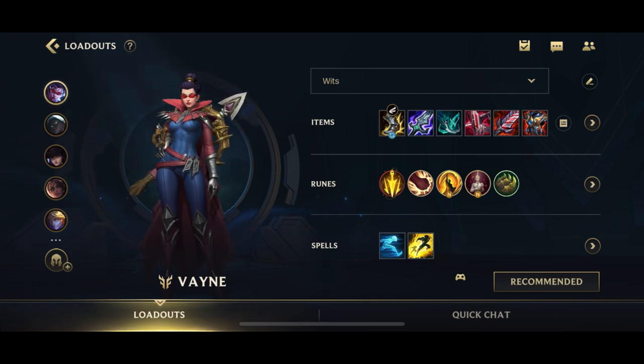Before I start covering each ADC individually, I wanted to go through what is the main rune page for ADCs. All of these runes are really, really new, and as of now, it's only a couple of days since the patch came out. There hasn't really been a very strong meta surrounding the runes yet, but most likely, as we've seen from PC League, a meta forms around the runes.